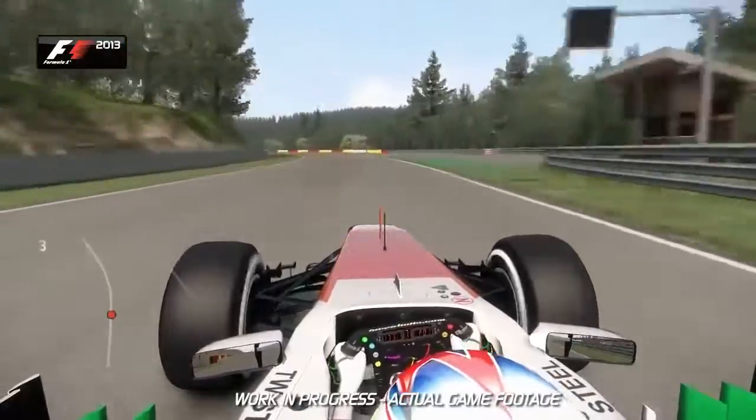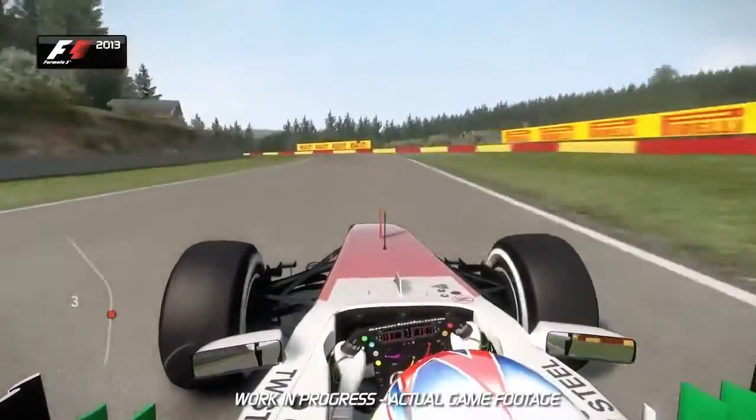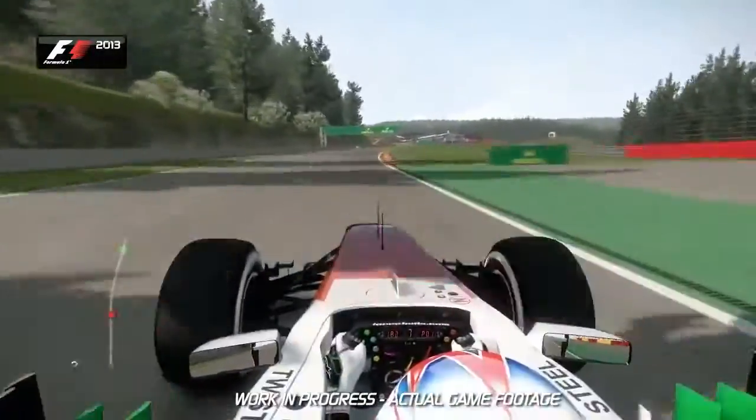Now up through the gears — 6th, 7th — hold it flat out for the corner coming up. This is Blanchimont, 7th gear, full throttle. Fingertip stuff through this corner — you don't want to scrub off any speed. If you've got a chance to overtake, do it now.